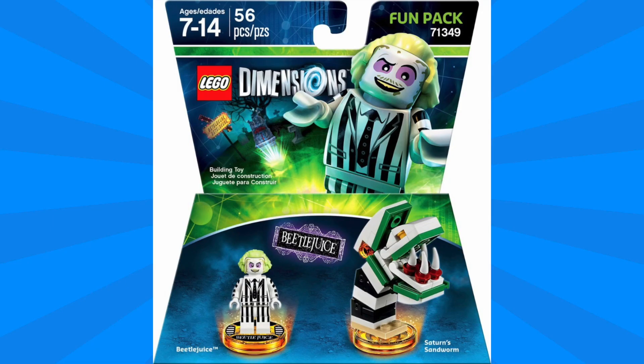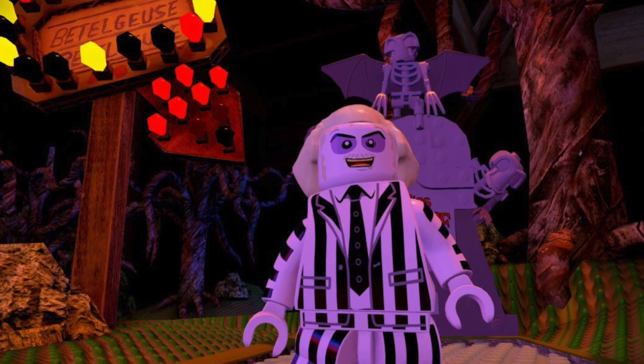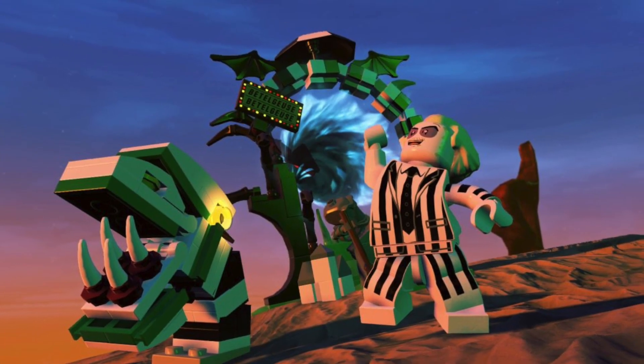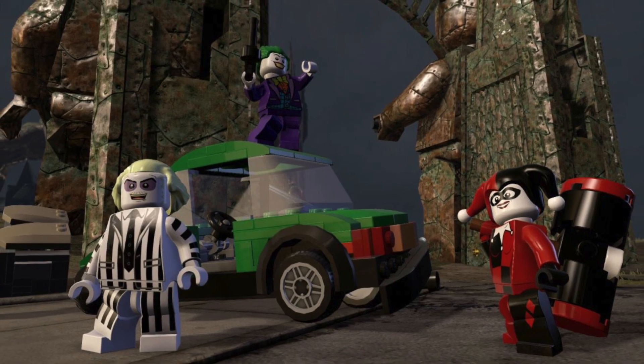Last but certainly not least, we've got the Beetlejuice Fun Pack, and this one of course features Beetlejuice himself. This Beetlejuice minifigure looks amazing — he features that grimy design and the striped suit, and I can't wait to play this one in the game. Included with this pack, we've got the Saturn Sandworm, which can be rebuilt into the Haunted Vacuum and the Spooky Spider. I really love the overall design of this and the way that it curves forward. The Beetlejuice Adventure World also looks so amazing, and definitely like one of the more unique ones. I think the Beetlejuice Pack might be the one I'm looking forward to the most. I love these fun packs like Beetlejuice and E.T., where it only takes one pack to unlock an entire world that's going to be so much fun to explore.